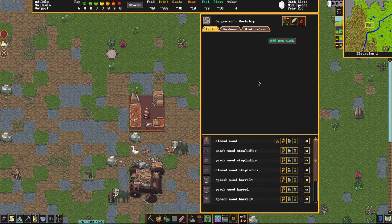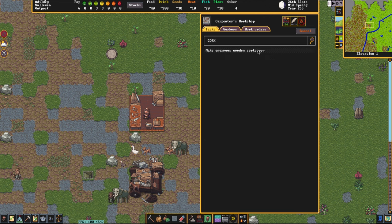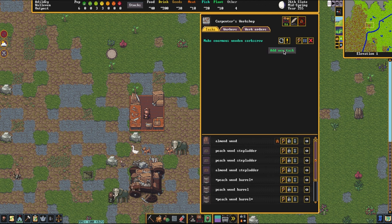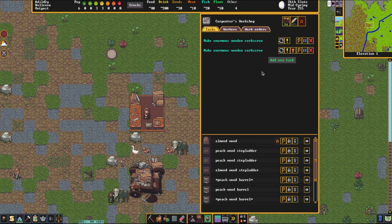First what I'm going to do is I'm going to cancel this job for barrels over here and we are going to make corkscrews. Okay, enormous wooden corkscrew. Now I'm going to queue up six of these. Corkscrew times six.